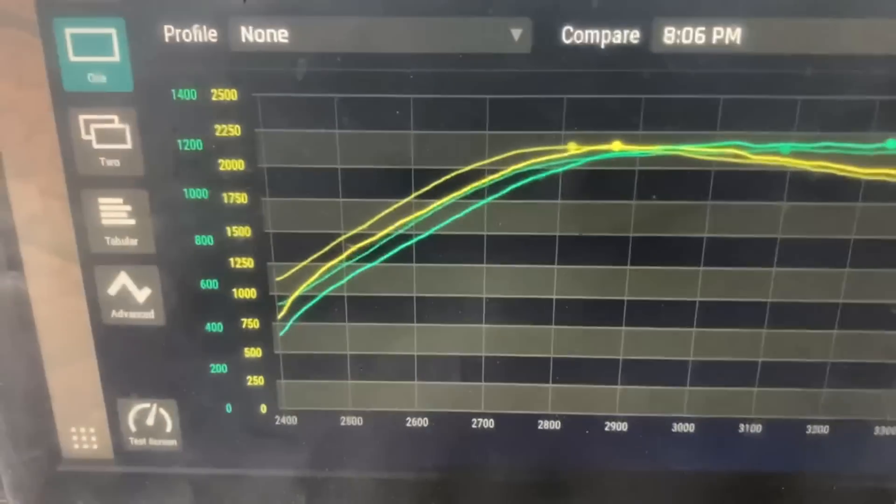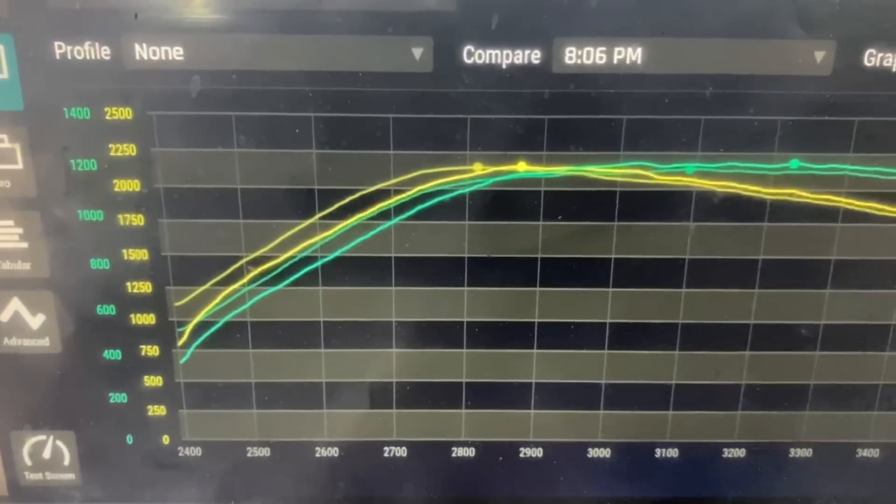It didn't pick up any more torque, which is a good thing — we want to keep the block alive. It made peak horsepower about 100 RPM later and picked up 27 horsepower. For the time it took, that's really not bad. We're getting to that point of milking the horsepower, so I'm extremely thrilled with this number. We're going to drive it like this and see how it works.